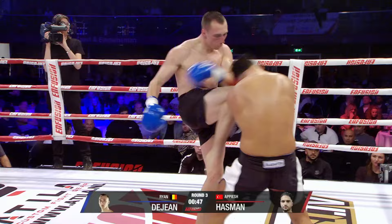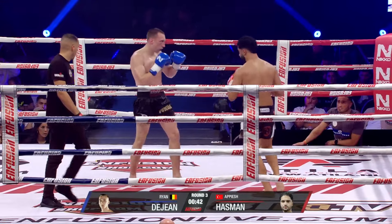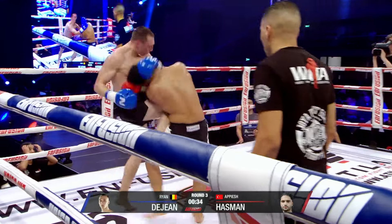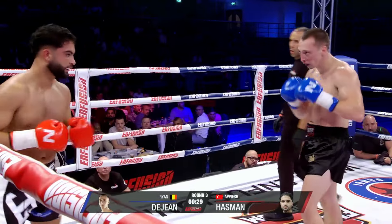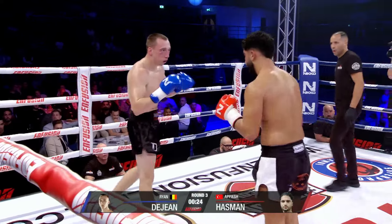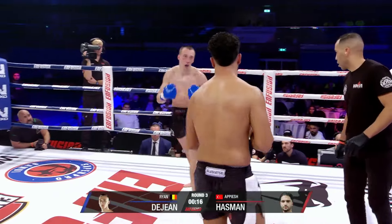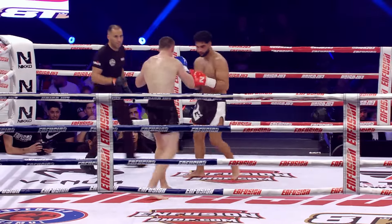Dijan just smears the blood from his nose. Good body hook followed by the knee through the centre. Hasmam needs to dig deep in his cardio. Good left hook followed by these knees from Dijan. Hasmam is all or nothing. Dijan trying to push forward again, keeping his balance — it's the last 10.